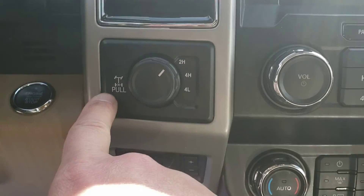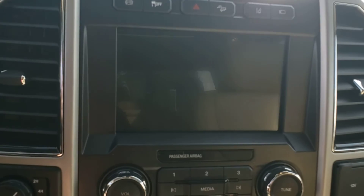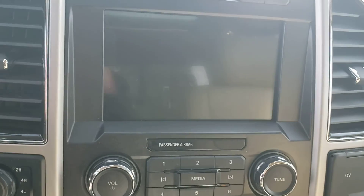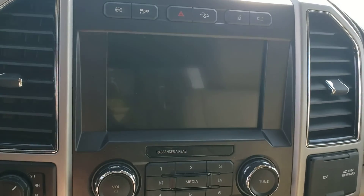Here's your trailer brake controller, four-wheel drive control with locking differential. On the full touchscreen we've got AM, FM, satellite radio, Bluetooth, USB, auxiliary, as well as Android Auto and Apple CarPlay.